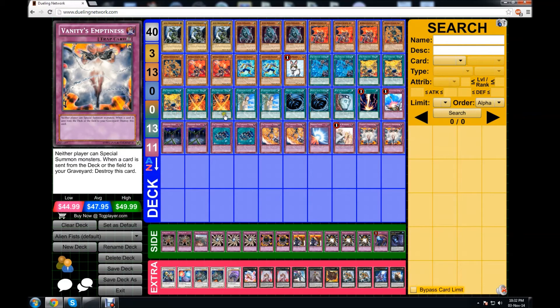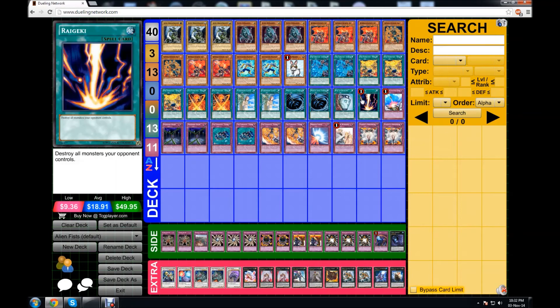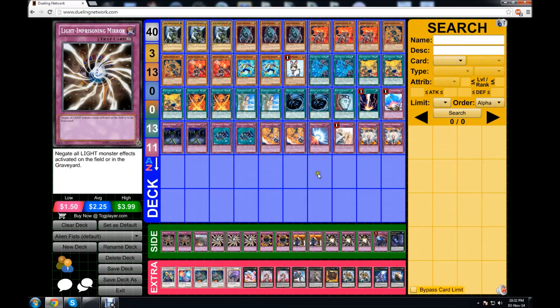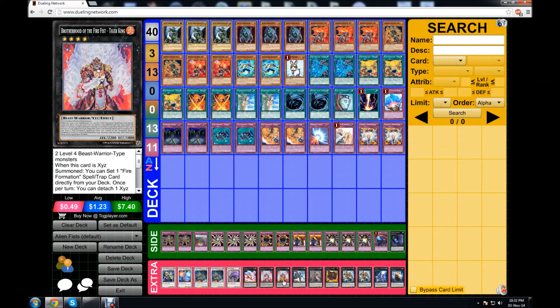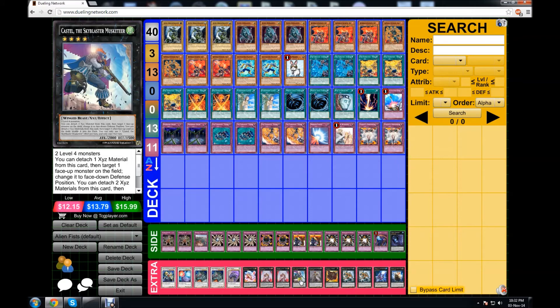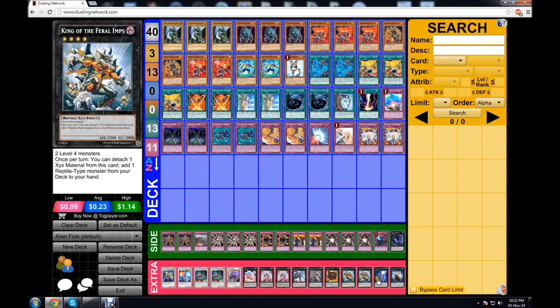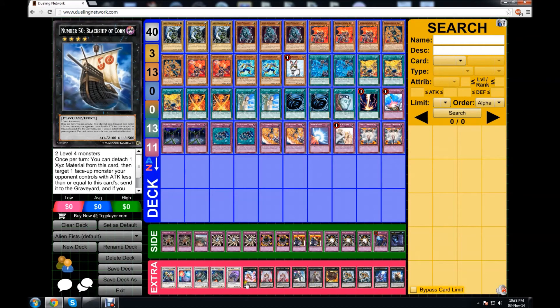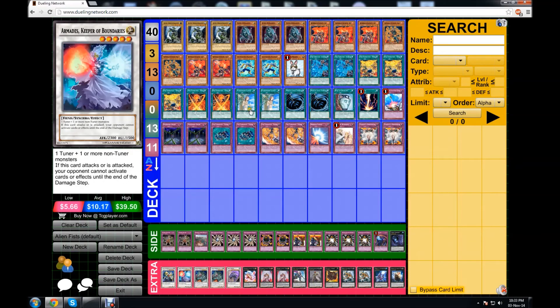For the extra deck: one Cardinal because you never know, two Tiger Kings because it's the best rank 4 Fire Fist target, Sky Blaster, Exciton, Cowboy because it wins games, double King of the Feral Imps to search your aliens, and 101 and Black Ship of course. The extra deck is pretty standard rank 4s except for the Feral Imps and the Synchros, but that's where the aliens come in.